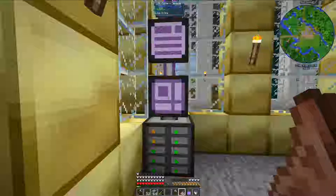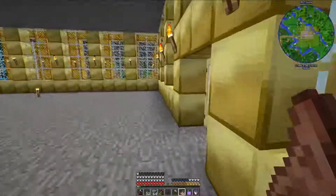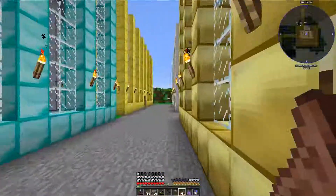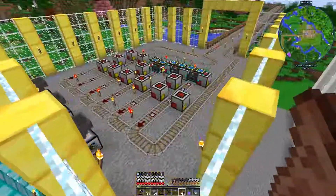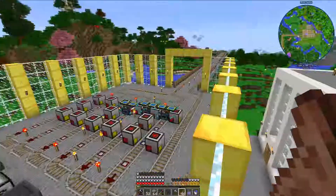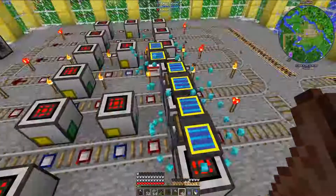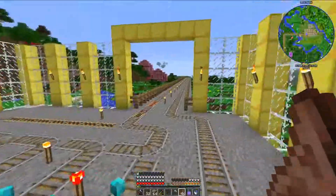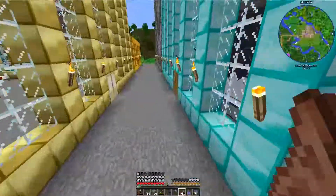In today's episode, I'm going to be working on automating a few things for the mod Actual Additions, because I need to up my item transportation game. Currently for my item transportation to my ore processing center, I'm using trains, and it's a really cool system, but it's just kind of limited in how many items it can actually transport. I do have it set up relatively well, but I have a lot of item generation.